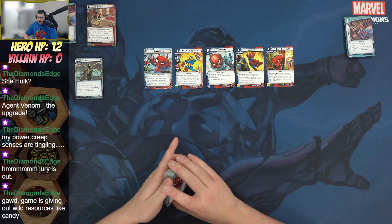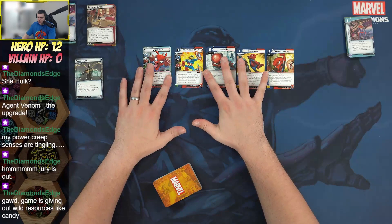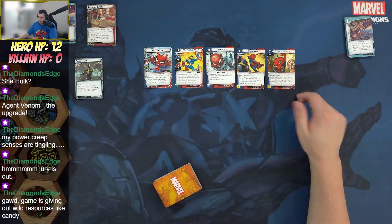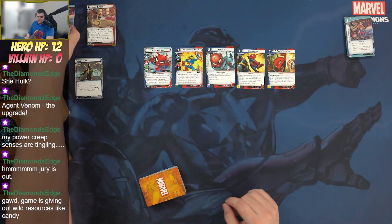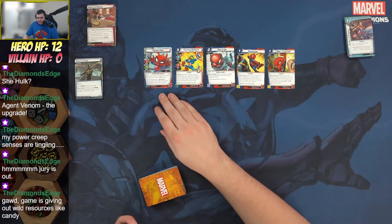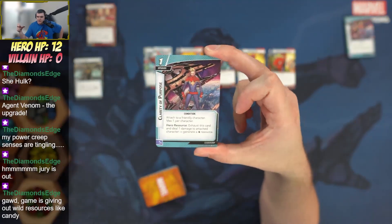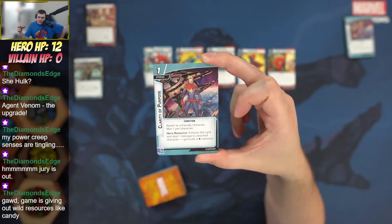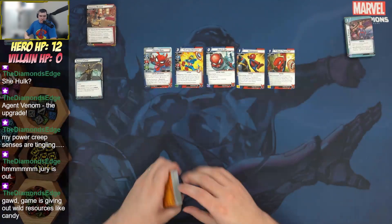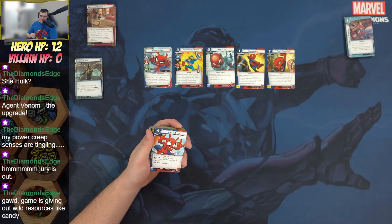I like that the toon counters are rewarded separately — they're not just wild resources, so you have decision points: spend them as wild resources or use them for cards. That's what I'm saying about Clarity of Purpose with Spider-Ham. After taking any damage he gets a toon counter, and with Clarity of Purpose you deal damage for a wild resource, then get a toon counter which is also a wild resource — two wild resources, paying for itself on the first activation.